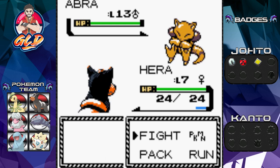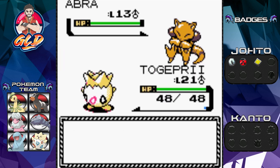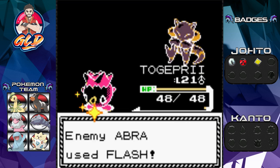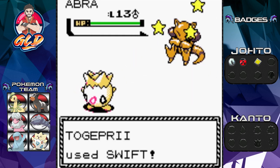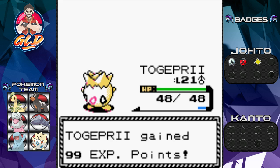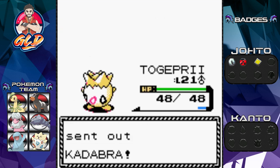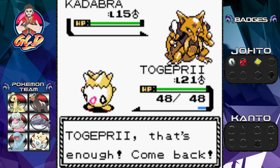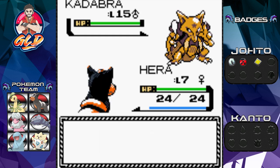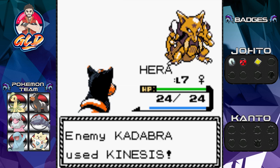It's coming out with another Abra, but Hera is kind of blind so let's go ahead and switch to Togepri to take care of business. Here comes a Flash attack, but luckily we do have Swift so it won't be that bad. Swift does its trick — say goodbye, and more experience points for all of our Pokemon. He's got one more Pokemon. Actually, wait — my Pokemon is a Dark type, so Kinesis will not affect it because it's a Dark type!